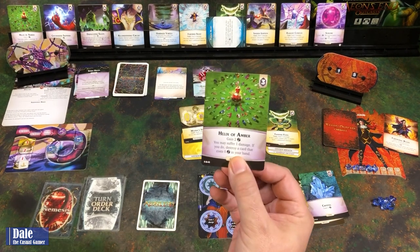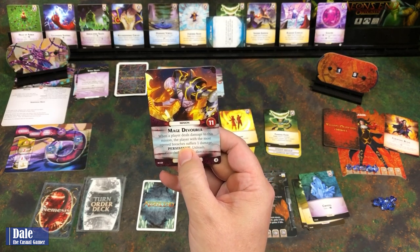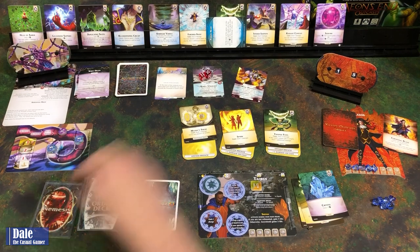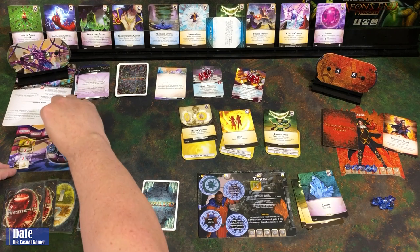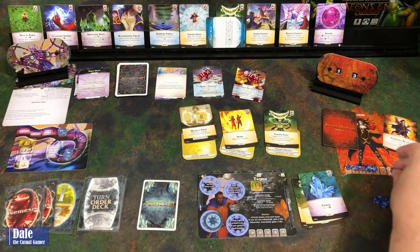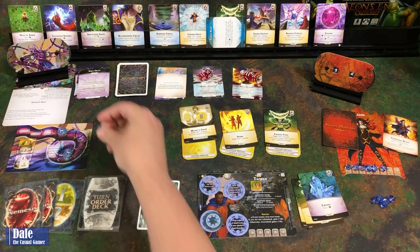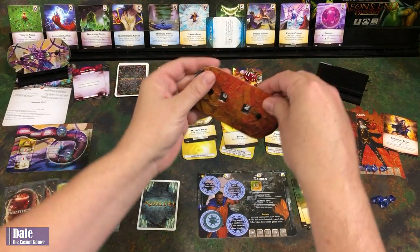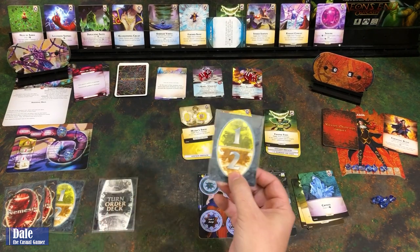The Mage Devourer — eleven health. When a player deals damage to this minion, the player with the most open breaches suffers a damage. Persistent effect is Unleash, and Gravehold suffers one damage. Next turn is Nemesis again. Rotating, then any player takes two damage — that's us. We'll gain a charge. Unleash — Gravehold suffers a damage. Next card: any player suffers three damage and Gravehold suffers three damage. That's six damage going on Gravehold — down to six. We'll draw a card.